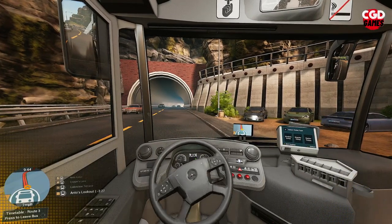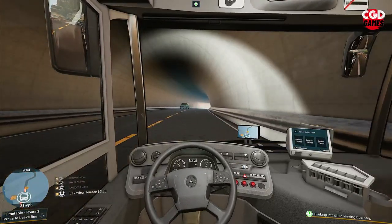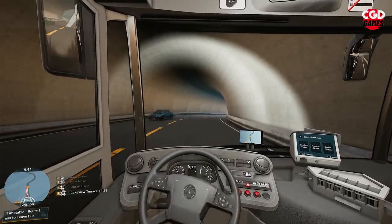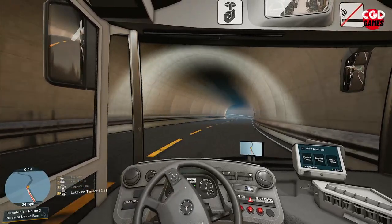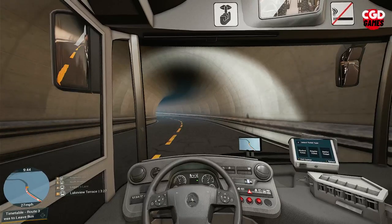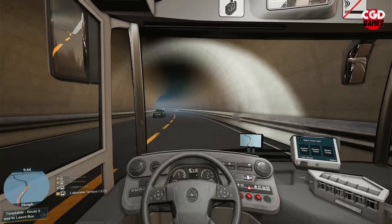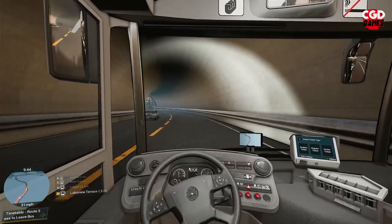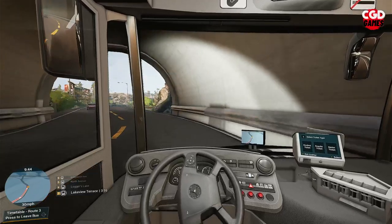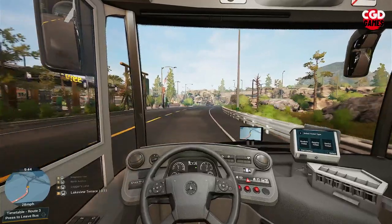We'll indicate that we are leaving the bus stop — for one, we get XP for it, and two, it does let the traffic know behind you that you are leaving. If you don't do that, you will get vehicles coming up the side of you and cutting you up, and that's when you start having accidents. So just try getting into the habit of indicating when you leave these stops.